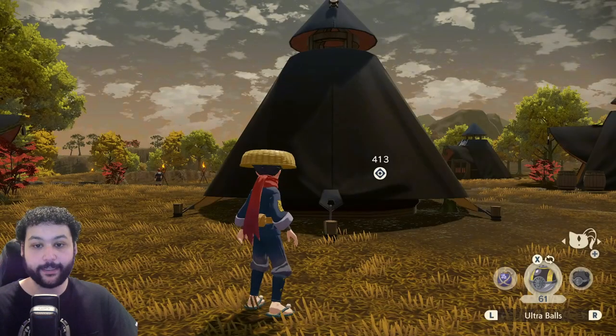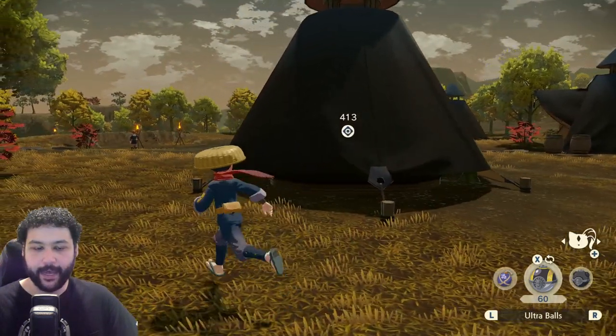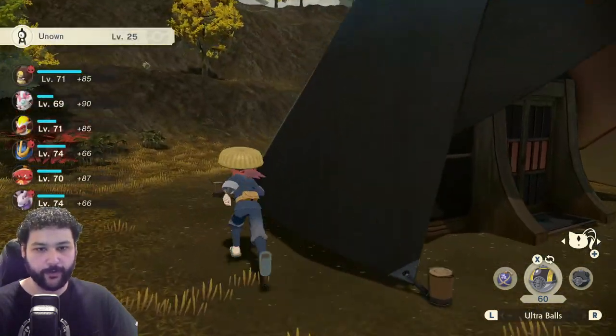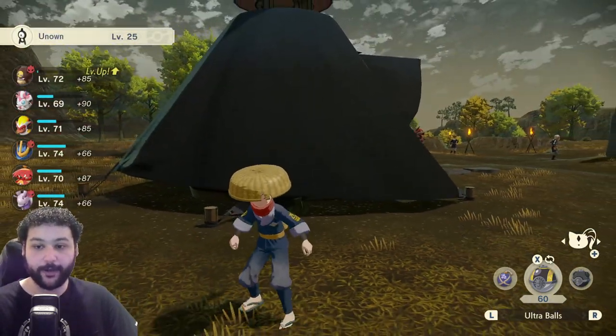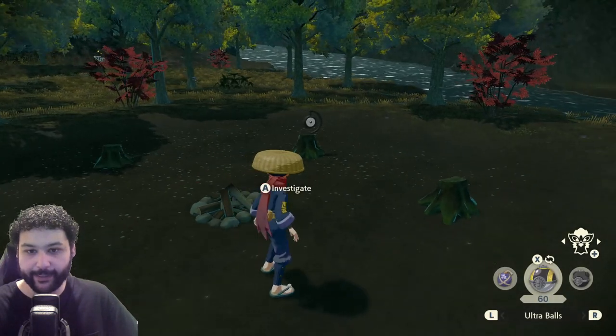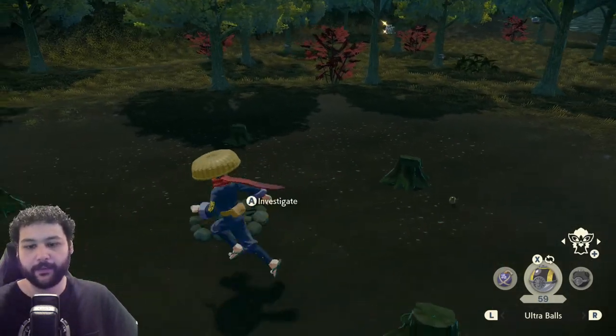Next up is Unown A, which can be found in the Crimson Mirelands. It's just hanging out on the top of the Diamond Clan tent — this is actually where the Sudowoodo are located if you are doing the special Sudowoodo side quest. Next up is Unown D, which can be found up at the campfire area for part of the story, just hanging out on a little tree stump waiting to be caught.